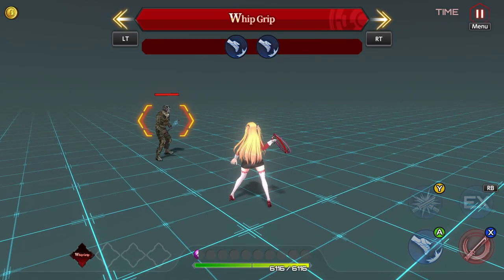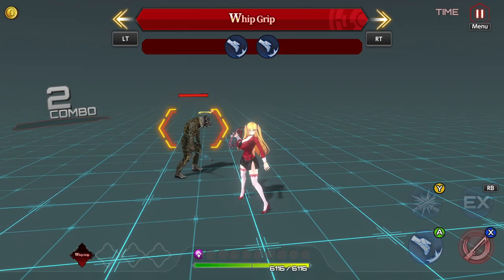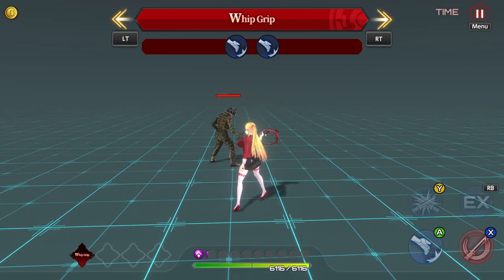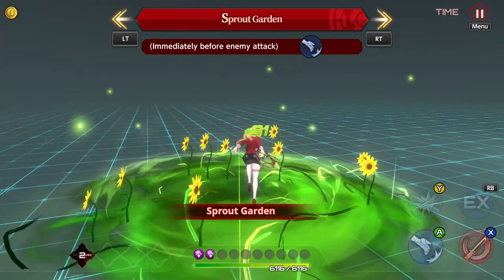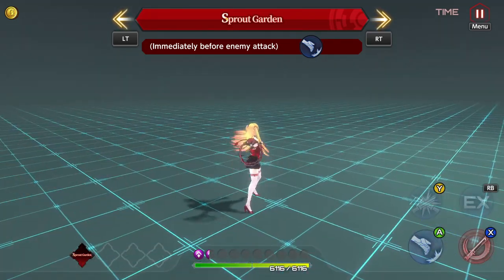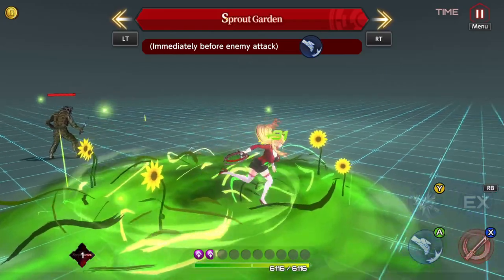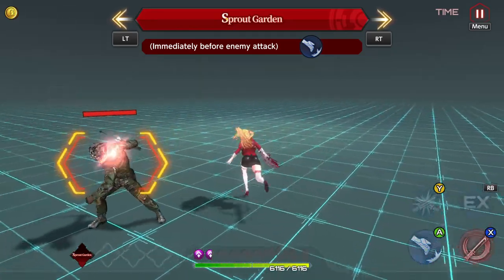Next is Vice Grip — if you double dash into the enemy it does a little knockout. Then we have Sprout Garden, which is her dodge ability. When you get the dodge off, a little healing field appears, which is really good. In the future when co-op potentially happens, that'll be a nice team support heal — everyone can huddle up and start healing. It's definitely good because it gives her in-kit healing, which she otherwise lacks.